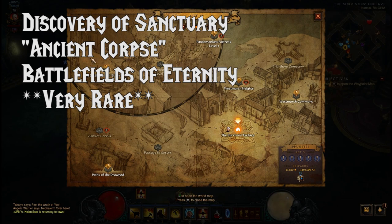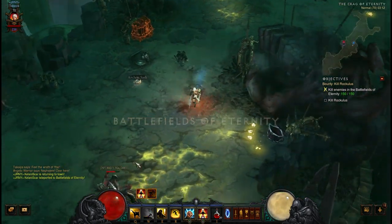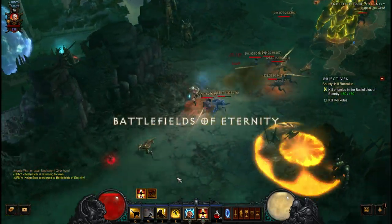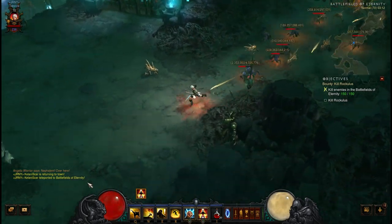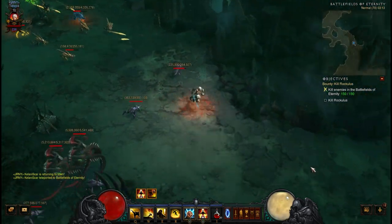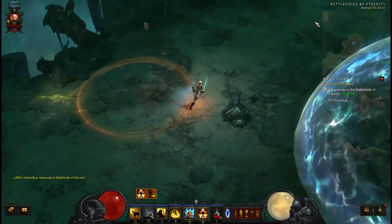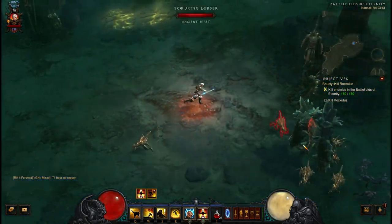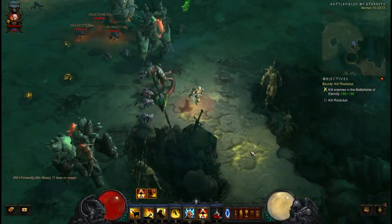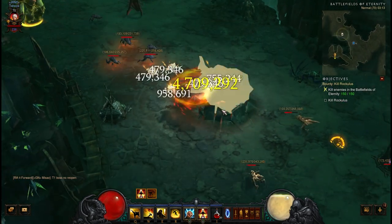The Discovery of Sanctuary is exactly the same as the History of Pandemonium, except you're looking for a different interactable object. You're in the Battlefields of Eternity again, so I'd recommend doing these 2 at the same time. But you're looking for Ancient Corps instead of Angelic Scrolls. The Ancient Corps is very rare and seems to be the rarest spawn of any book found. You need to find it 3 times to get all 3 parts, so be prepared to spend quite a bit of time on this one — it's probably going to be the thorn in your side for finishing this achievement.